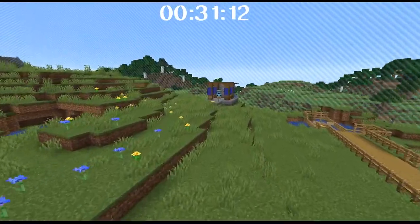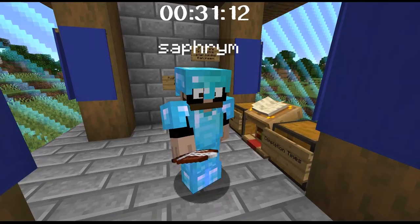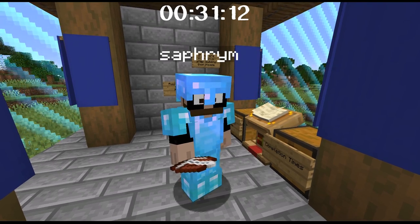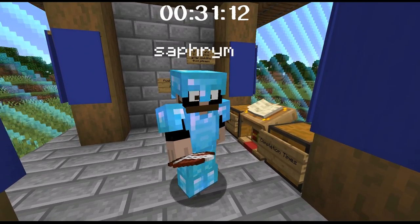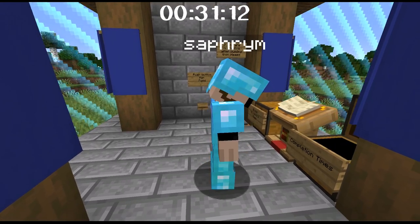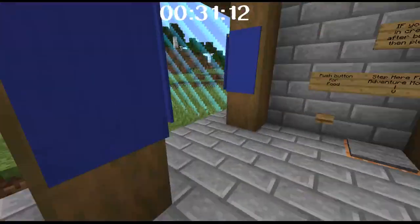Feel free to grab a book and write your time and put it in the chest there — they have set that up nicely. So it's Irova, 99 Blocks, and Safram — okay cool, that's the three judges. So the judging is done. After this, I'll go through and tally up the scores and everything like that.